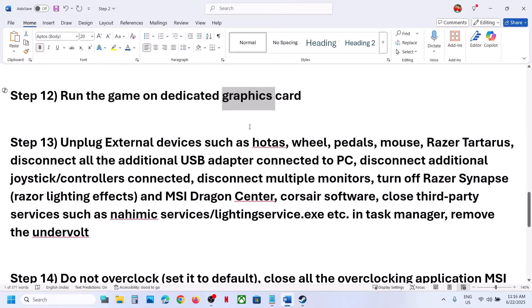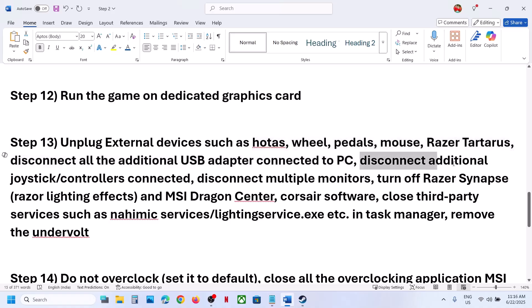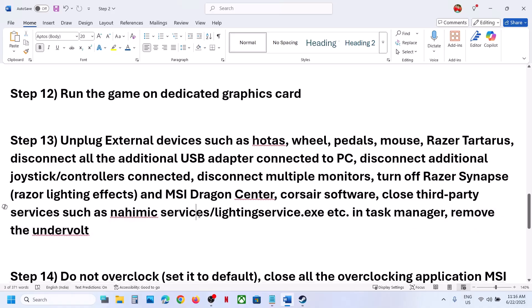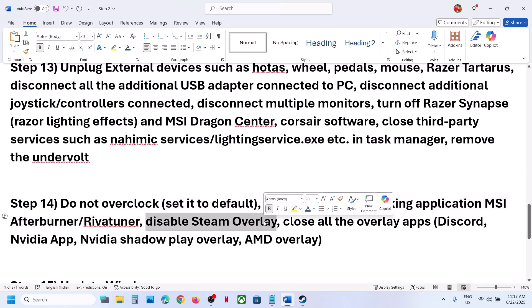The next step is to unplug all external devices. Disconnect things like wheels, pedals, USB adapters, and extra controllers. Try launching on a single monitor if you use multiple monitors. Close any third-party services or applications. If you have undervolted your computer, remove the undervolt and launch the game. Also, do not overclock — if overclocked, set it to default and close overclocking apps like MSI Afterburner or RivaTuner.